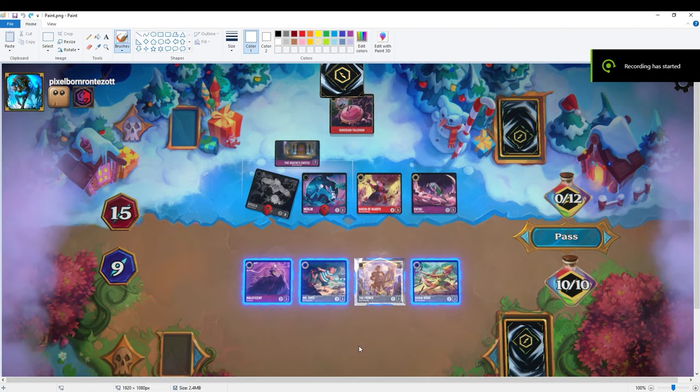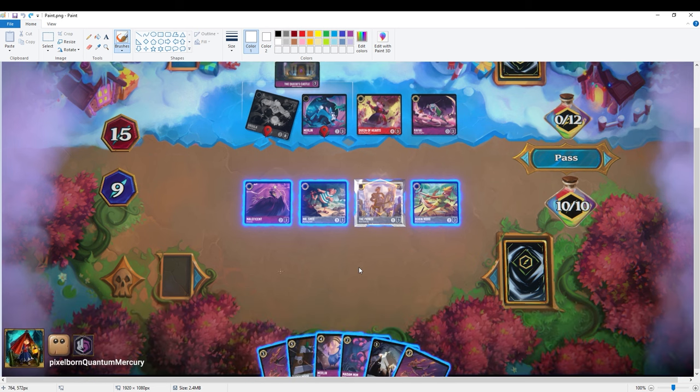I want to revisit this scenario because somebody named Elwant actually pointed out probably the best line yet on how to deal with this, involving outing every single character on their board. It really does matter how you sit through and think these scenarios out, and it could obviously be the reason you win or lose a game. What probably should have happened is I should have used the Mr. Smee to attack into the Ursula, putting three damage on Ursula and two damage on Smee — meaning Smee survives.